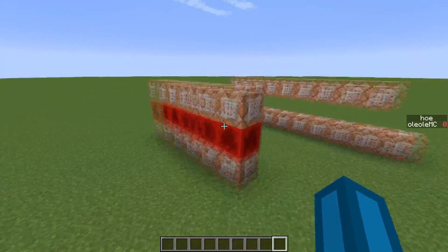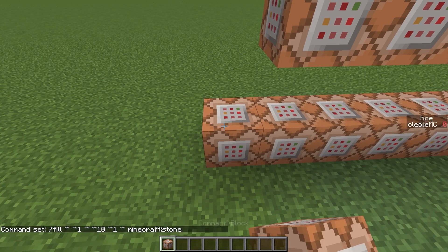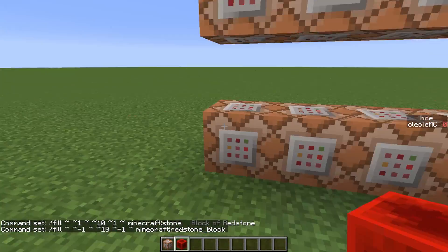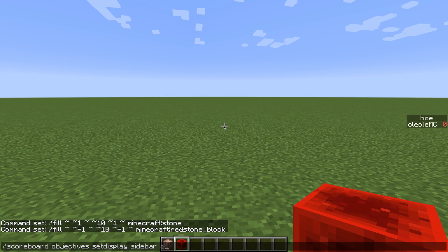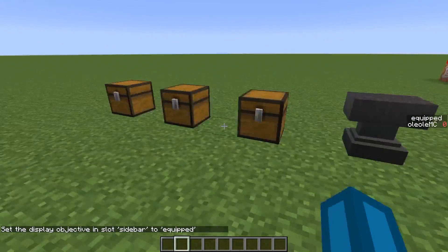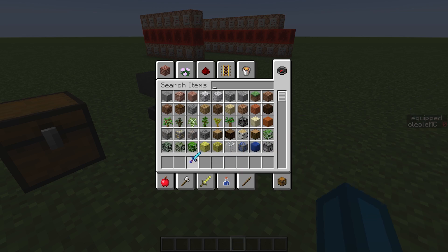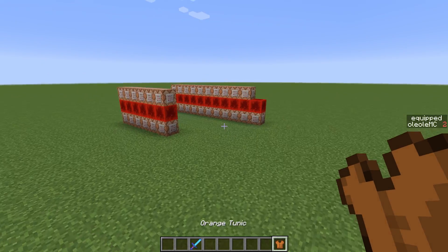After we saved it we are going to get back into Minecraft. Let me just create a fill clock for that — it's just a simple fill clock. Then let me place a redstone block and you see, this clock is going to run. If I do 'scoreboard objectives setdisplay sidebar equipped', you're going to see my equipped score get set to 1 when I have the magic sword in my hands, and set to 2 when I have the orange tunic selected. This is basically how you can use the filter — it's pretty useful for map makers.